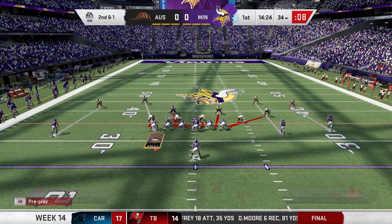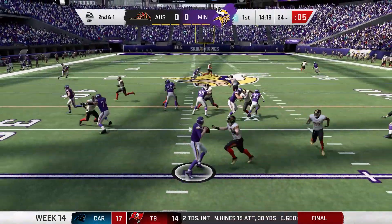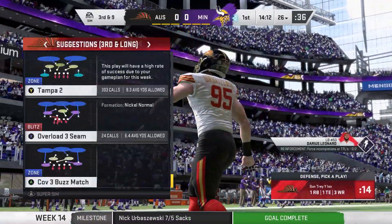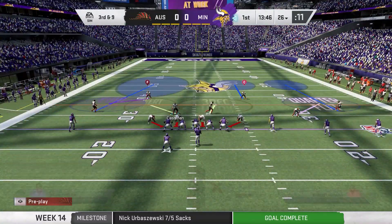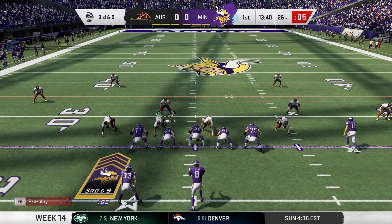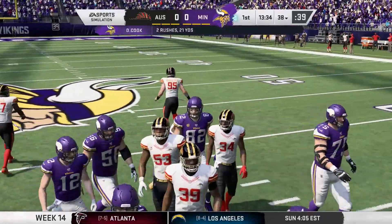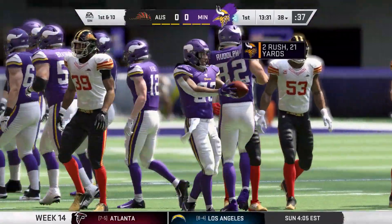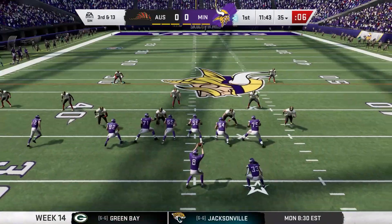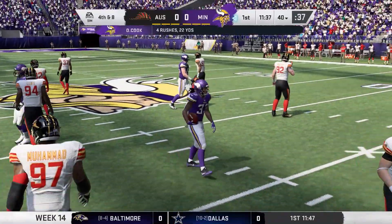On first down they had a nice run to Dalvin Cook. Second down and one — it's going to be a play action, but we called a blitz and got back there: Erbyshefsky with the sack. Third and nine — we're going to guess pass, but they actually run a draw. I jinxed that. Then they ran another draw on third and 13 — what kind of conservative play calling is this? Leach, the rookie, comes in for his fifth sack on the year. He's probably the backup defensive tackle.